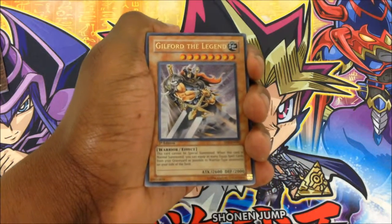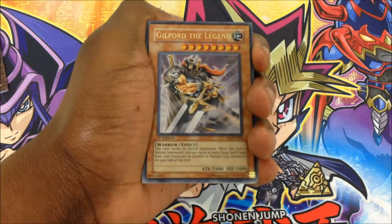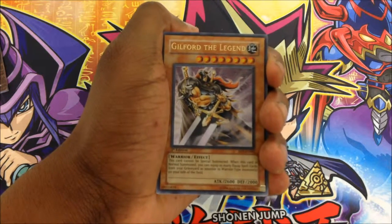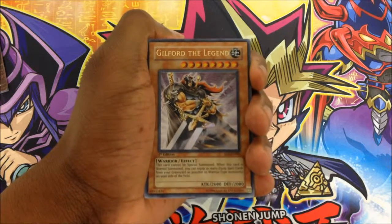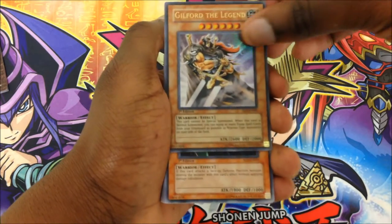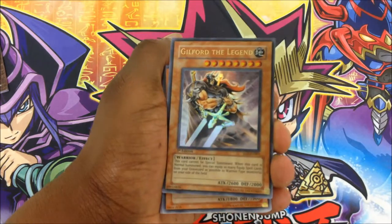The Ultra Rare is Gilford the Legend. He is a Warrior with an effect — 2600 attack points and 2000 defense points. His effect reads: this card cannot be Special Summoned. When this card is Normal Summoned, you can equip as many Equip Spell cards from your Graveyard as possible to Warrior-type monsters on your side of the field. He looks really cool. I like that huge sword — he's muscular, he's ready to fight.